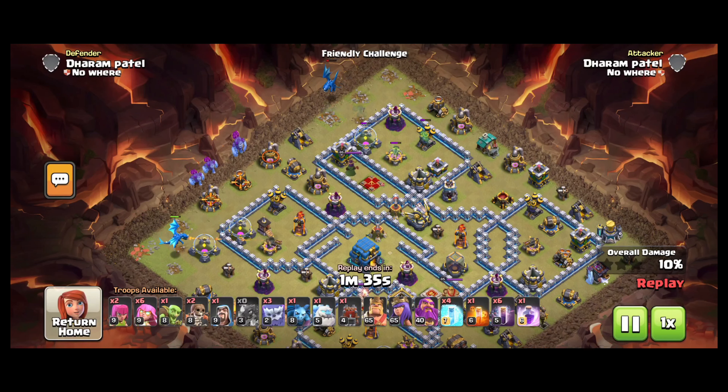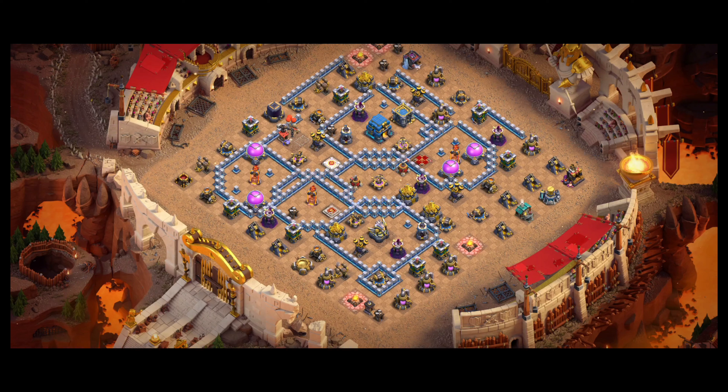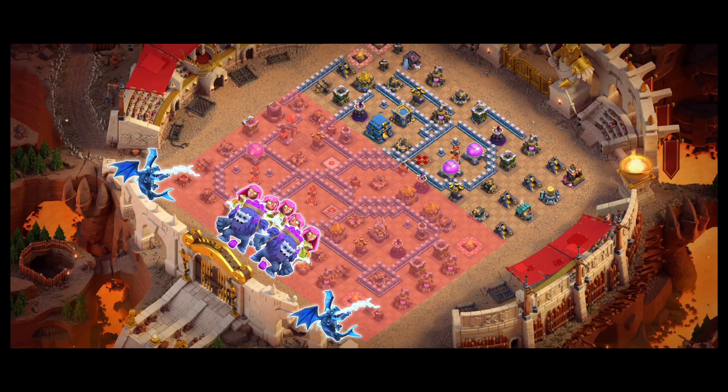Notice how I used that ice golem to distract the wizard tower for the bats — it will also tank all the nearby defenses and freeze them afterwards. We have to protect the bats from splash defenses, or else they will get wiped in the blink of an eye. Use freezes over splash defenses as the bats move into their radius, and don't let them take a single shot. Usually 4 freezes are enough. It's good practice to bring some cleanup troops to avoid time fails. Alright, this base is gone.